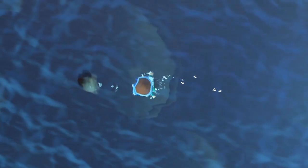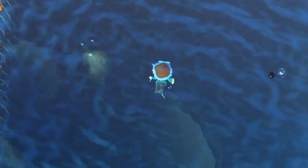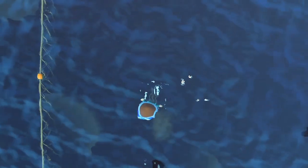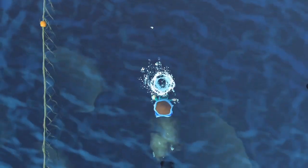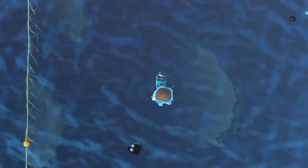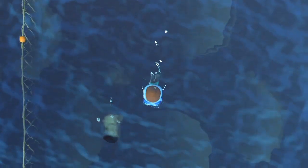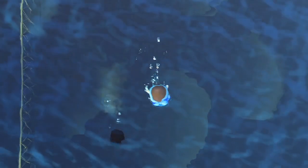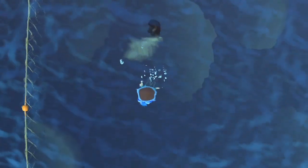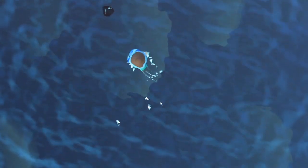I accidentally found a really great way to catch this, or any other critter that moves like this — like the giant clam — and that is to try to push it up against the fence. Either swim on the outside of it, or swim underwater if that helps you see it better. Try to swim behind and to the side of it so that it goes more diagonally up towards the edge of the map, and either push it into the wall or push it into a corner.